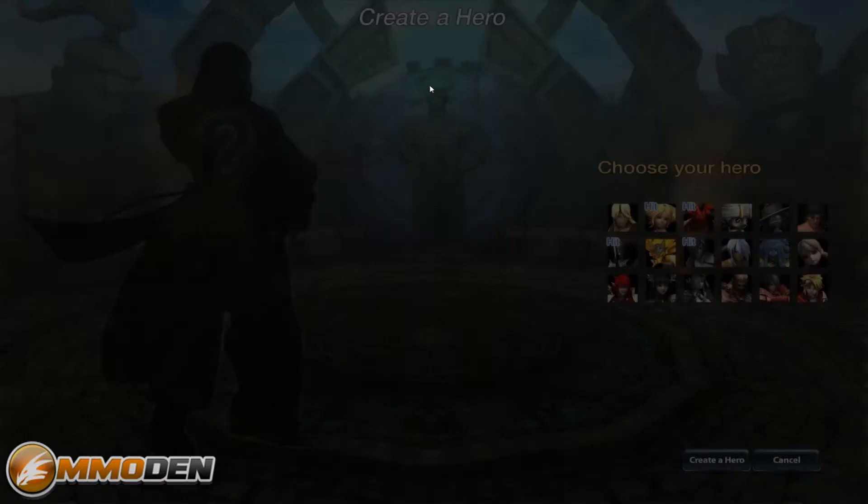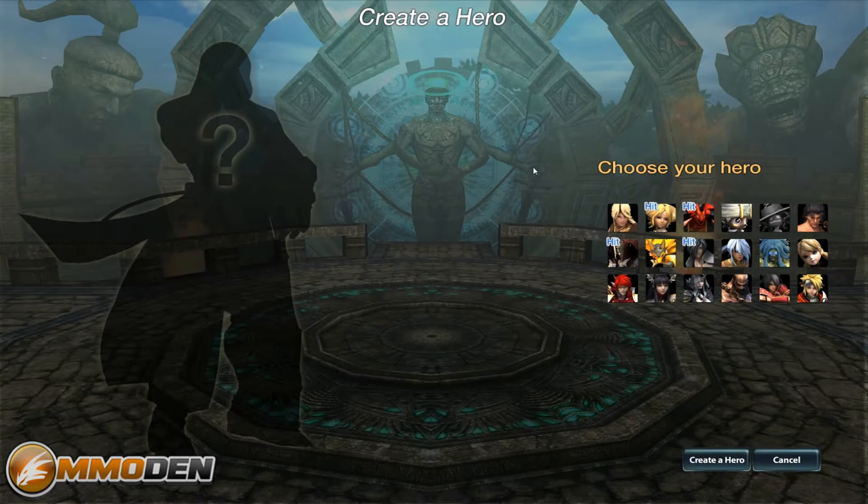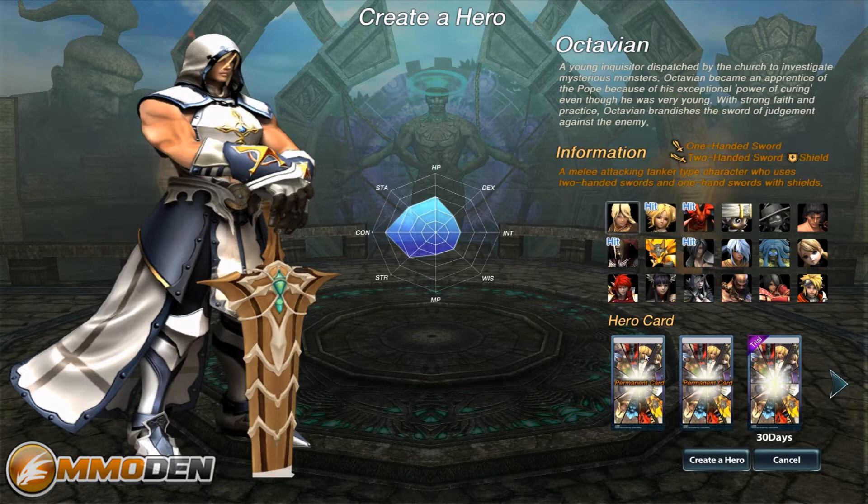So I did already create one hero, but I'm going to go through the create hero screen and show you guys the different things you can look at. You have 18 different heroes you can pick from. The game gives you a couple of permanent cards to start out, and then it also gives you a couple of 30-day trial cards, so you can check out a wide variety of the different heroes.